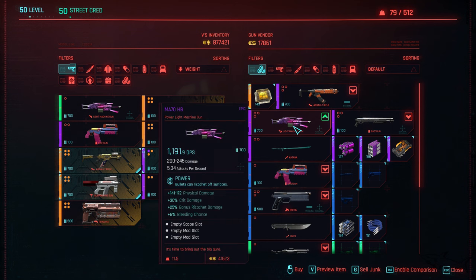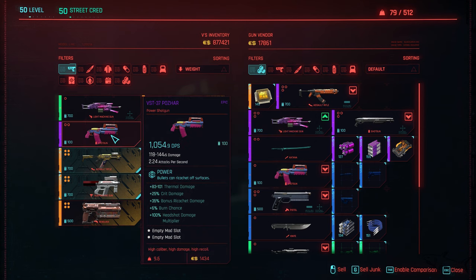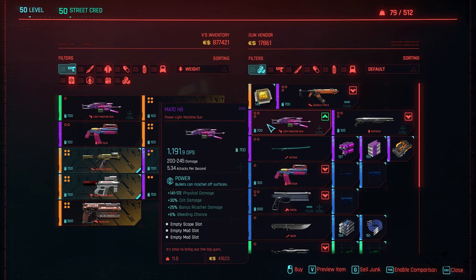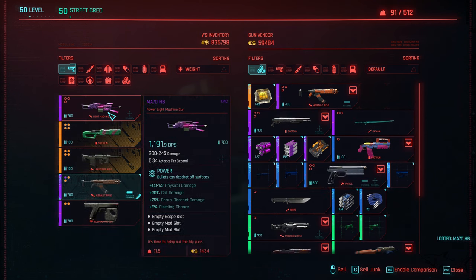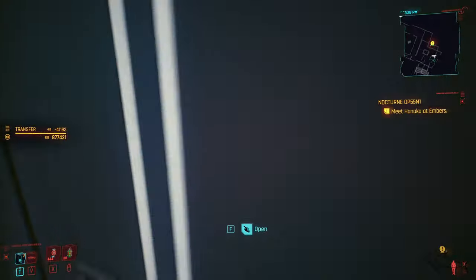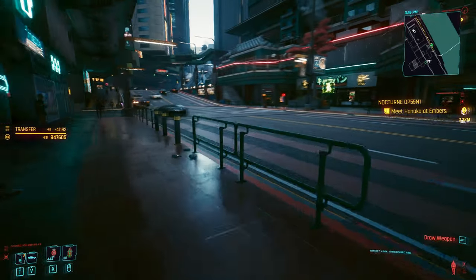And finally I've got it — the MI 70 HB, the power light machine gun, the epic version. Here we have the uncommon version but we got the epic version. It has three empty slots: two for mods and one for scope. Pretty awesome. Now we can finally sell the old one and we found the epic one right here.